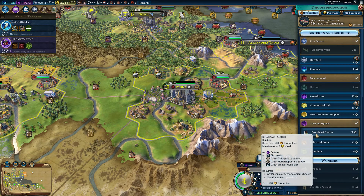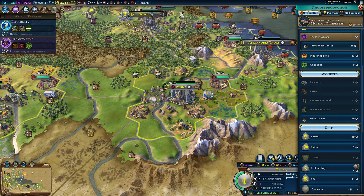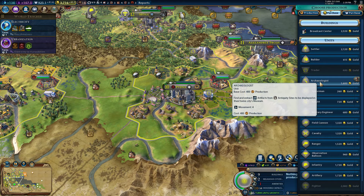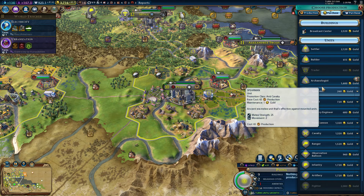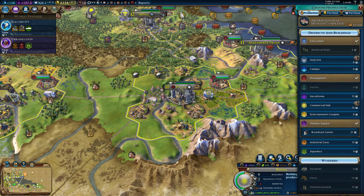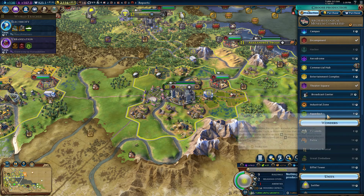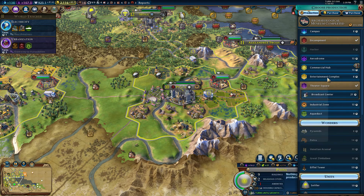We can do broadcast centers now — that's cool. But you just finished the archaeological museum — can we buy an archaeologist? I would like to. Oh my gosh, that is really expensive, much more expensive than I thought. Then again, I really want that boost, and 14 turns is a lot of turns. I'm going to do it — we're not spending our money on anything else right now. Maybe to offset that we should build a commercial hub. You need housing too, but in two turns we can build a housing district — urbanization — which we'll probably do.